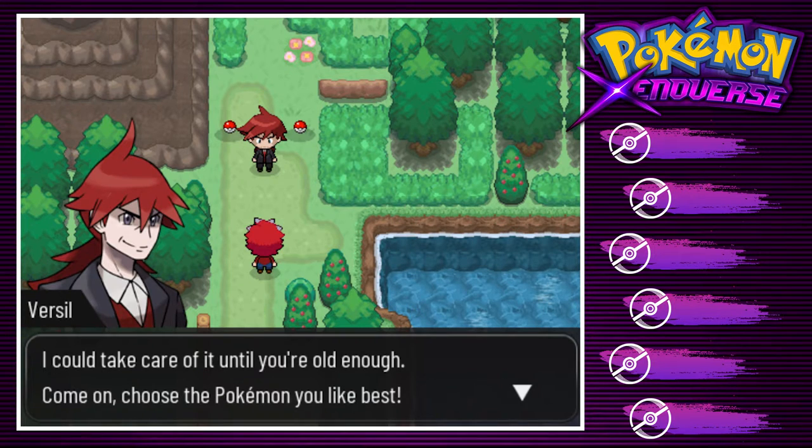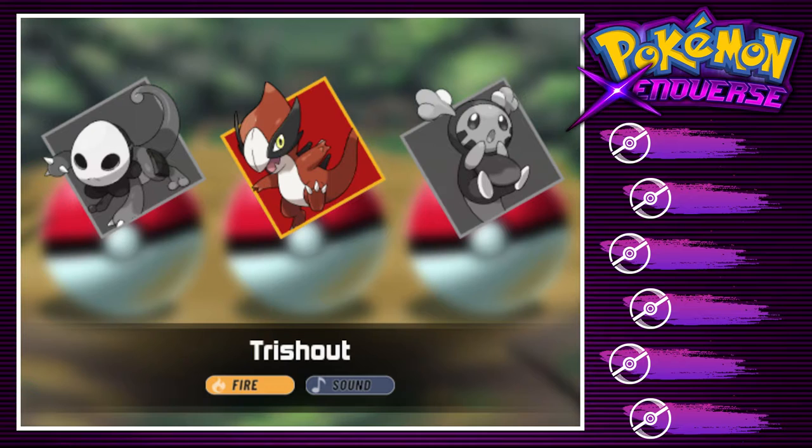This is an interesting way to give us our first Pokémon. One thing I'm not exactly hyped about is the introduction of the Sound type — I always thought Sound type was a kind of dumb idea, but I can see why people want it. I really like the Grass/Fairy typing. I'm not a huge fan of Shia Leon's design. Trishout looks really cool but I don't know about the Sound typing. And Shulong — the base design is kind of meh, but Water/Dragon is a dope typing, especially for a starter.